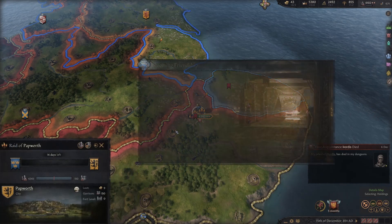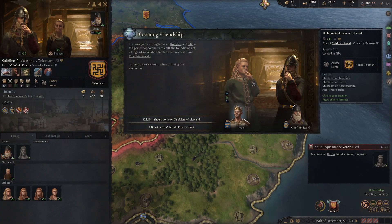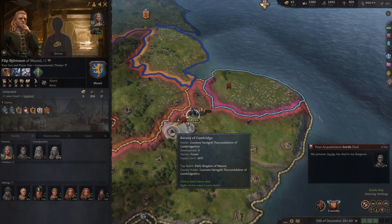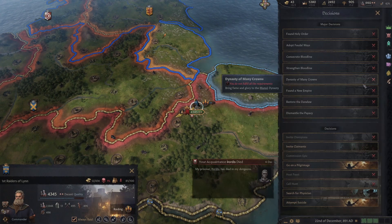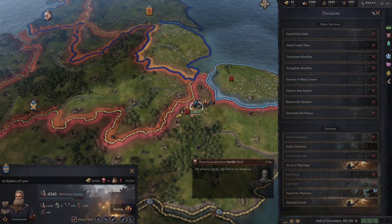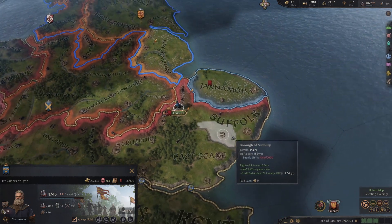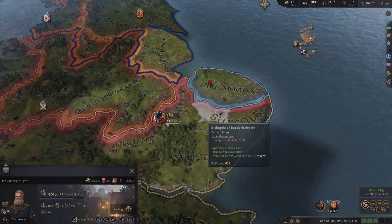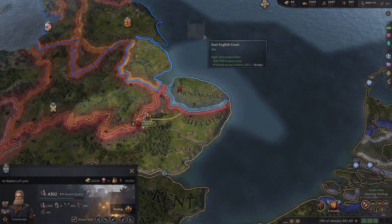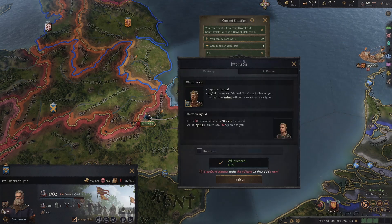I might gain a diplomatic lifestyle perk - that would be amazing. Let's do it - a blooming friendship. Although I don't want to pay the gold because we don't have the gold right now to bring them here. Whoops - they became rivals instead. That's fine - our son can have a rival or two. Is our son actually of age yet? He's still 13 years old. I'd like to be able to live three more years. Oh, we lost the ill trait - our physician did an incredible job. That guy is keeping us alive.